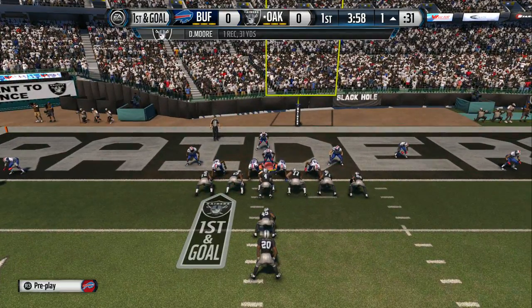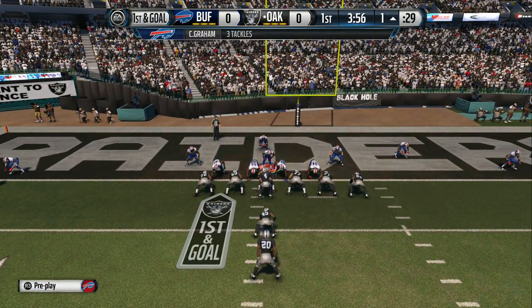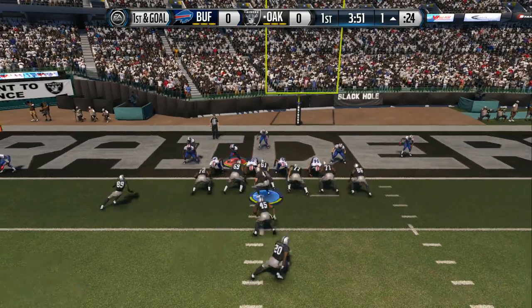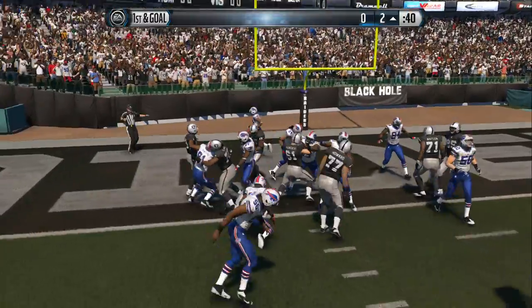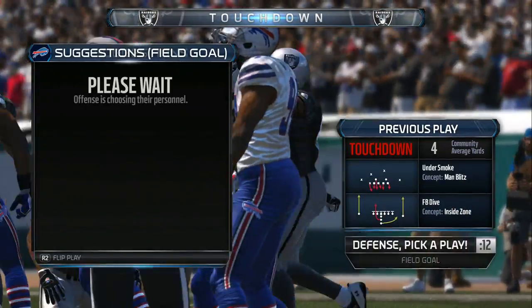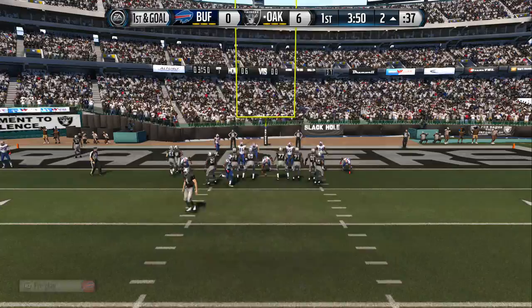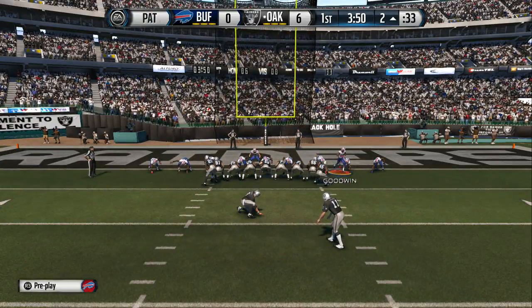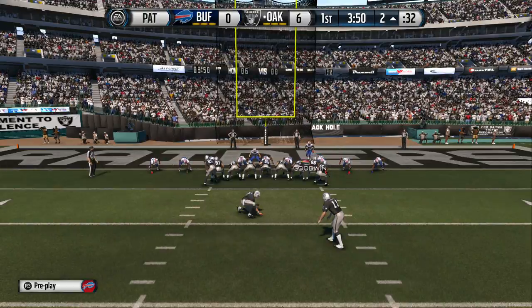Let's see what they do on first down following that huge play. The receiver goes in motion around to the other side, and Reese into the end zone for the touchdown! The fullback gets the touchdown. So many things fullbacks do are underappreciated — blocking for the running back, protecting the quarterback — but nothing like scoring a touchdown.